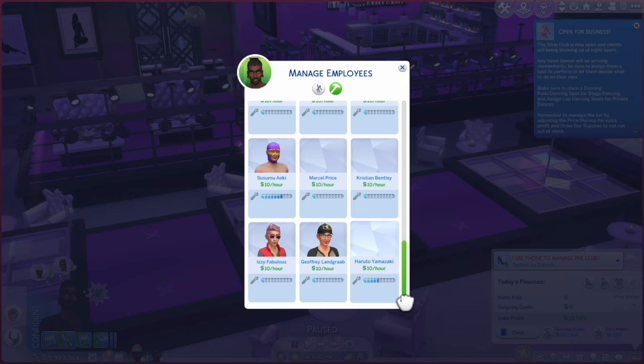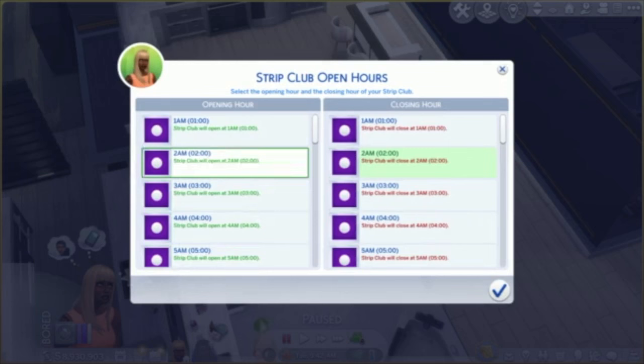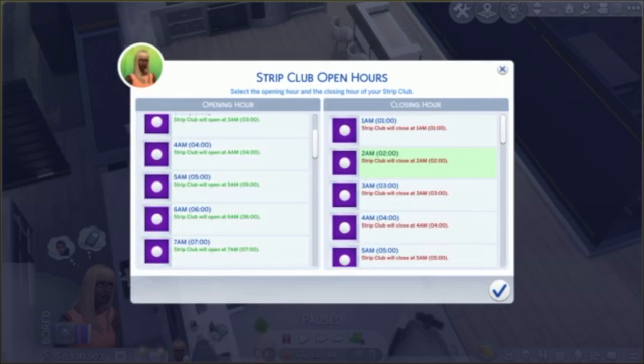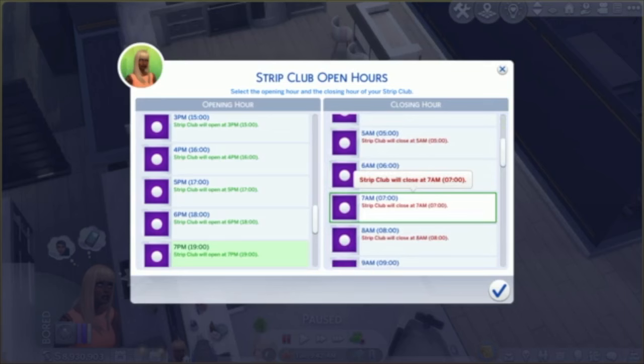Your open hours are also set from your phone. Go to the strip club and manage open hours. I'm going to keep my club open from 7 p.m. to 7 a.m., so whenever your Sims show up during those hours your club will be open. It will not be open independent of your Sim — your Sim does have to be on site for the club to open.